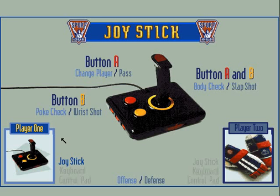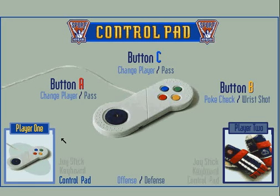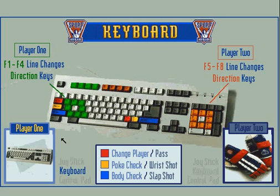These screens show you in detail which keys or buttons do what when playing. You can choose between four control methods: joystick, gamepad, keyboard, or computer controlled. Because the standard joystick has only two unique buttons, it wouldn't be able to perform every shot or pass possible with the other controllers. Play Hull with a gamepad — that's the best way.